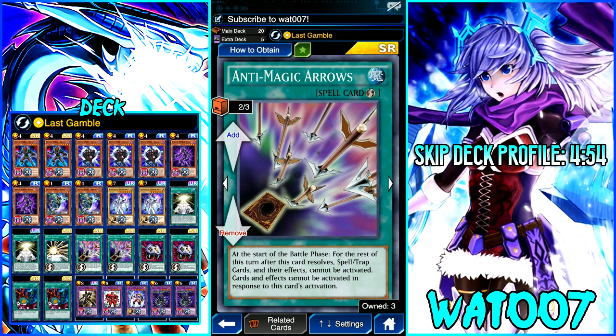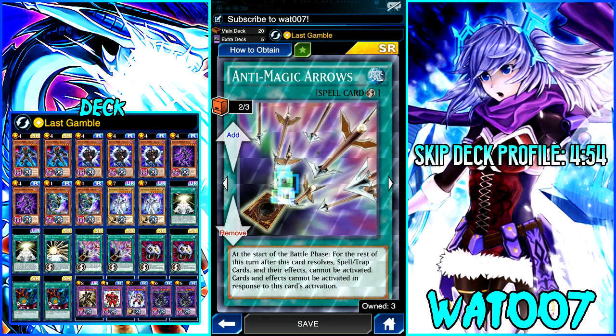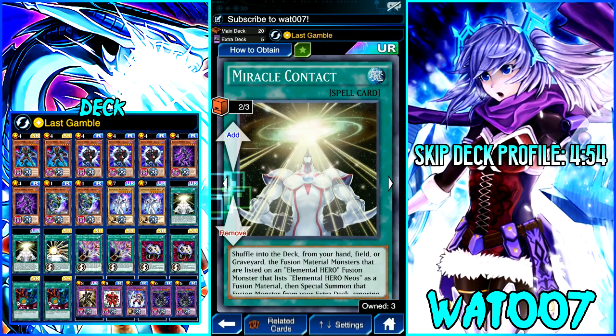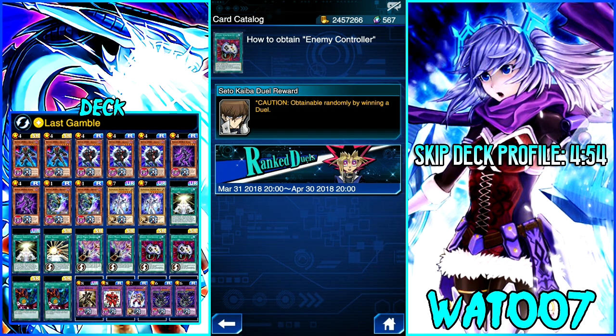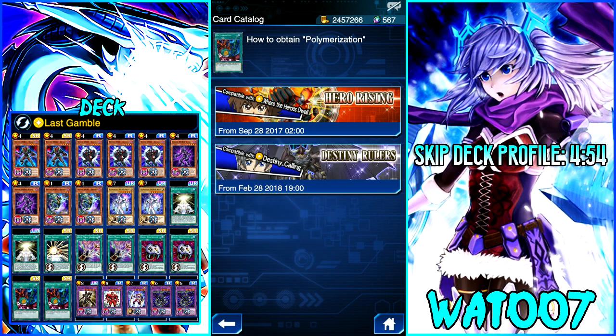We have two copies of Anti-Magic Arrows to stop back row shenanigans. It's not always attainable — check your SR tickets to see if you can purchase them. If you have no copies of Anti-Magic Arrows, you can go for Patriot Aid from the Rampage of Forest Mini box, which is pretty much the same thing. To get Mass Change, you need it from Valiant Souls, the latest main box. Miracle Contact comes from the card trader. Enemy Controller everyone should have, but if not, get it from Ranked Duels SR tickets or farm Seto Kaiba. Polymerization comes from structure decks or the card trader.